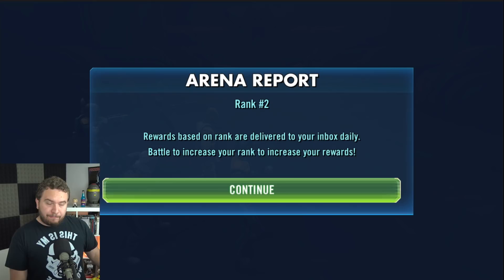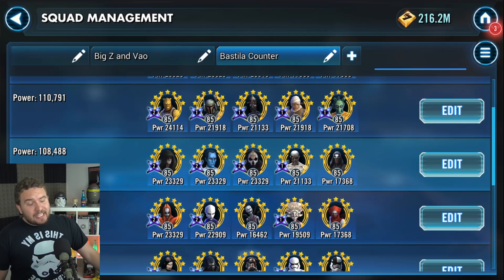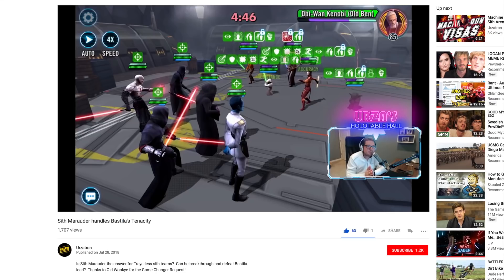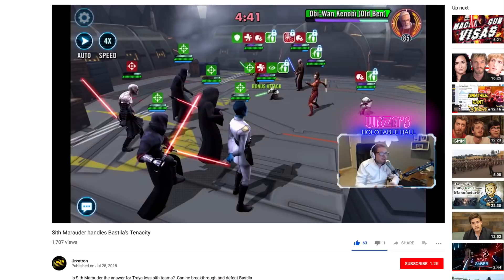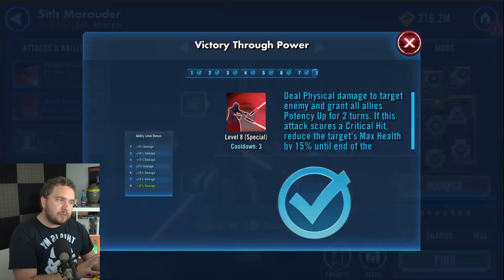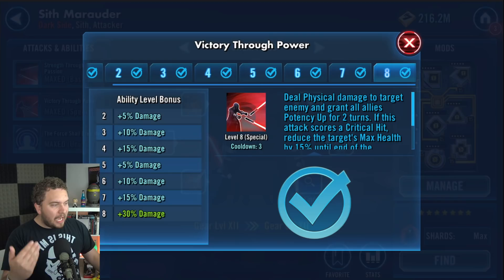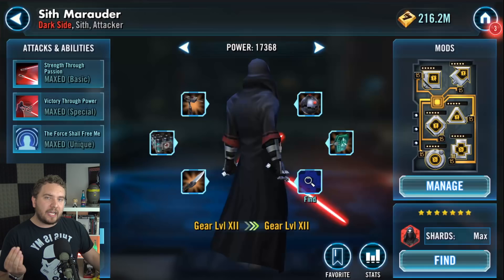This next lineup - I can't take any credit for thinking of this one. It uses Sith Marauder, and it's kind of interesting. Sith Marauder is actually very helpful in your classic Palpatine-led team. The reason why Sith Marauder works really well is because we're going to get Potency up. The issue we had before is Palpatine couldn't apply debuffs because the tenacity was too high for a Jedi, but now with Potency up we should have a higher likelihood of applying debuffs. And if we can apply debuffs, we're going to take on the Jedi.